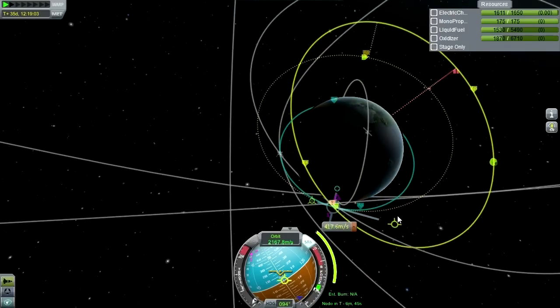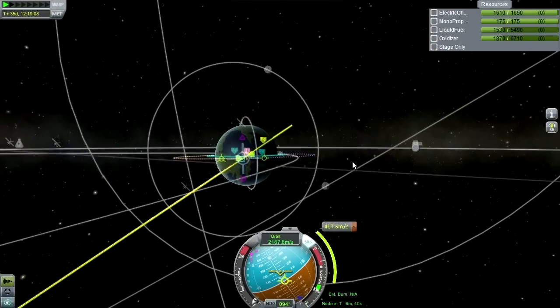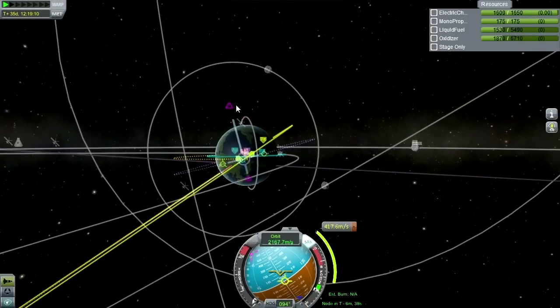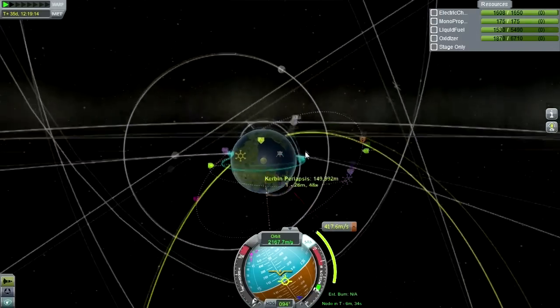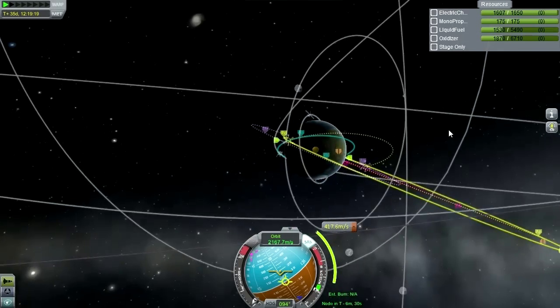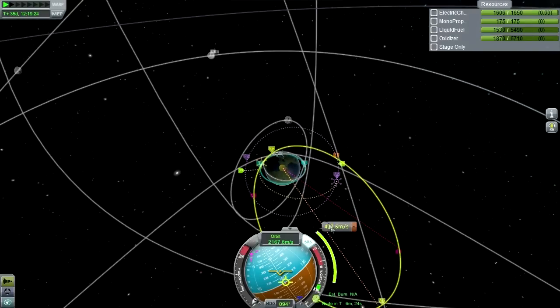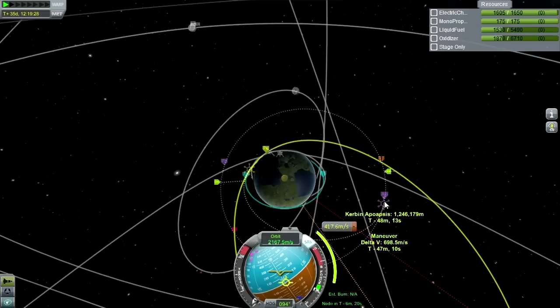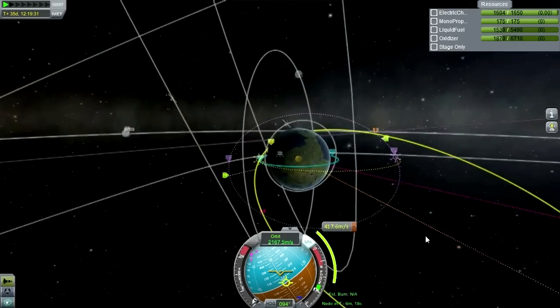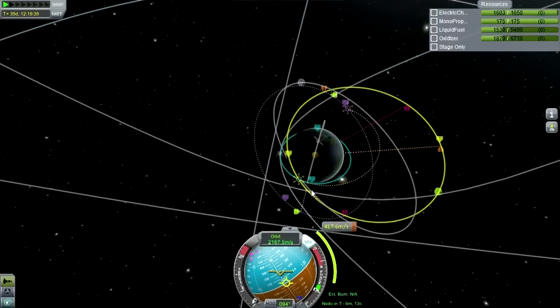Let's boost up first and then out here adjust the inclination. Now we could do both at the same time, and there is an argument that might be cheaper, so we'll take a look at that. But here we have a rendezvous where the boost will cost 417 and the second maneuver will cost around 700 — so we're talking about more than 300 meters per second less.